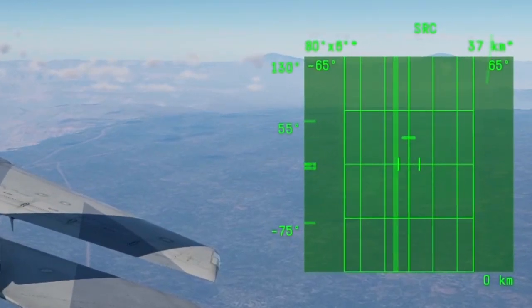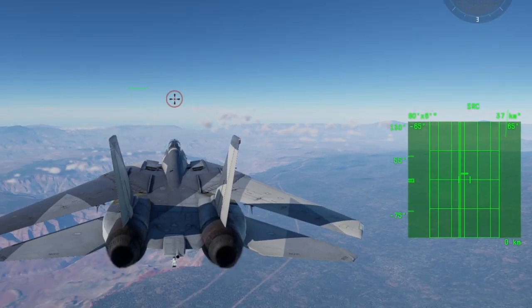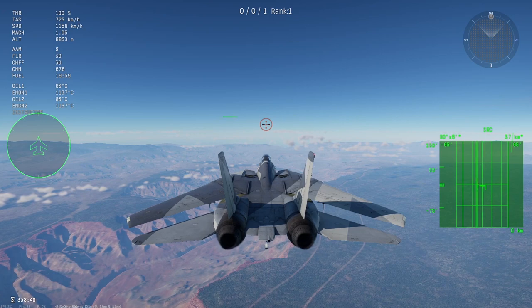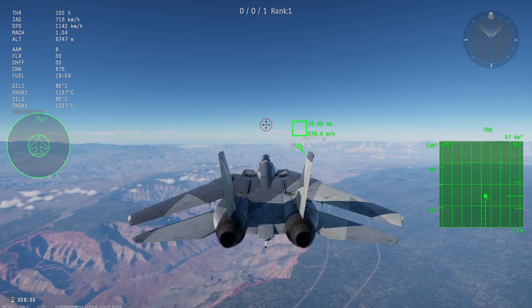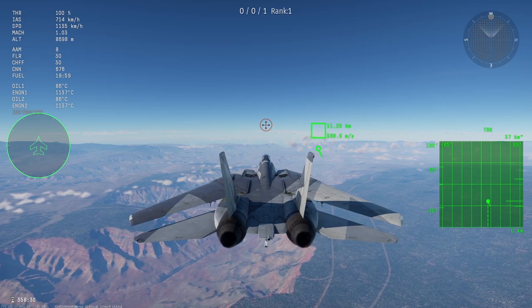The radar sweeps an area in front of the aircraft to detect any reflections from airborne targets. SRC is most useful when looking up and shooting up, although it can maintain a good lock on the horizon at altitude and, in some cases, maintain a lock whilst looking down. It is usually next to useless at low altitudes, although strong enough radars can burn through ground clutter at close enough ranges.